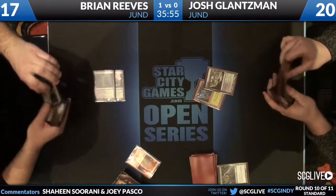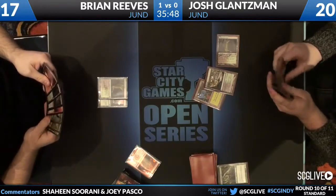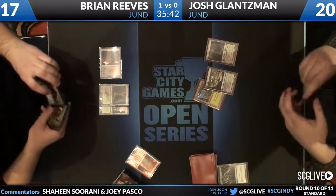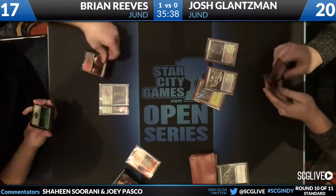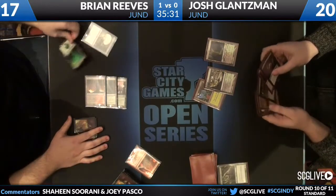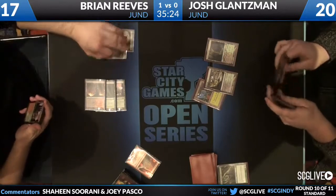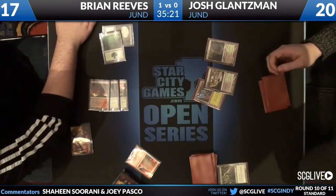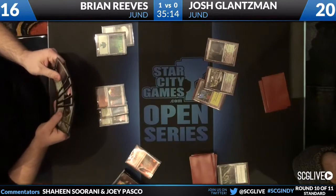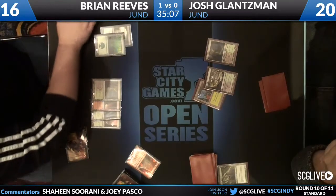Is that a black source? Why didn't he play Underworld Connections? Maybe he didn't want to take the two life? I think he has it — I'm pretty sure he's got Underworld Connections. He's not casting it... there's an Underworld Connections for Brian — and it is Underworld Connections. I see it. Why is he not casting the card? Underworld Connections for Brian on a Forest — he's drawn and passed three turns in a row with it.